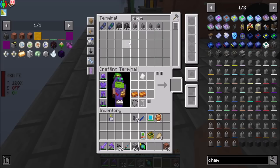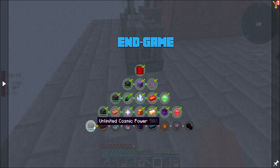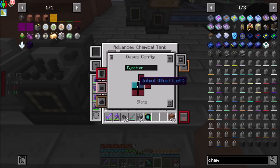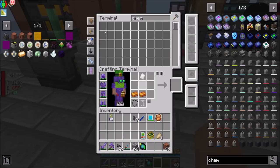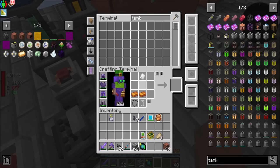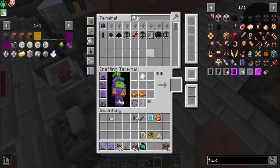And then deuterium will come in on this side. You're going to hold 256 buckets, and how much do I need? 100 buckets — so this should be fine. You're going to sit here with gas output to the left, probably input on the right. And that should be fine. And then you just need power, which I can flux-plug my way to.